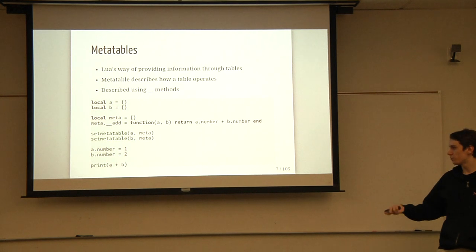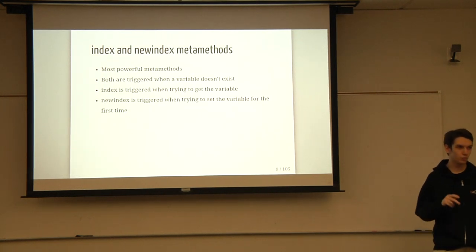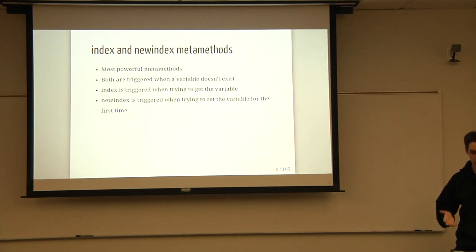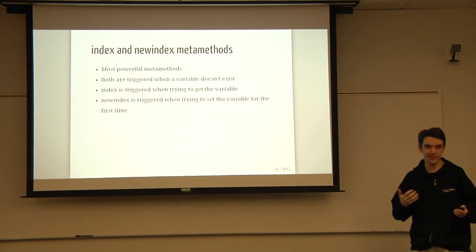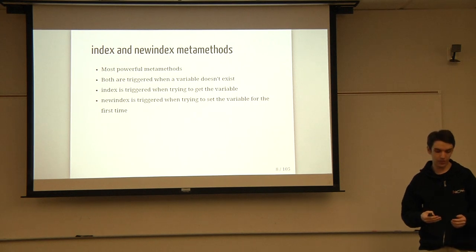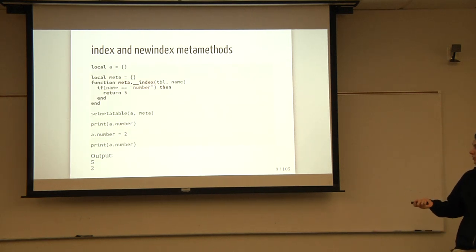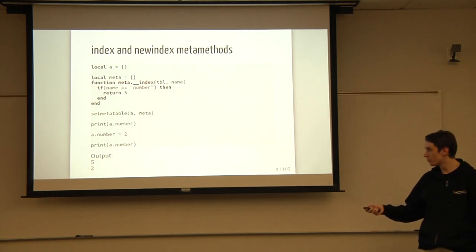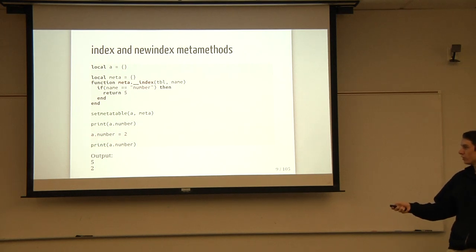The most important meta methods are __index and __newindex. Both of these are called when you have a table and you try to do something with a member that doesn't exist. __index is triggered if you're trying to get a value that doesn't exist, and __newindex is called if you're trying to set a value that doesn't exist. So here's a quick example: we have a table, a meta function that checks if you're trying to get 'number' and returns five. We set the meta table, print a.number, and it'll be five. But if we actually set number to two and then print it, we get two — reiterating that the meta table only works if it can't find the value it's looking for.